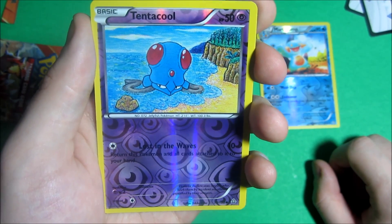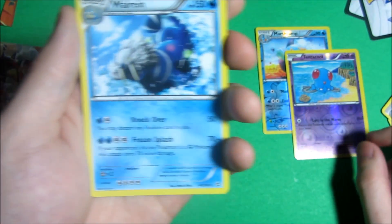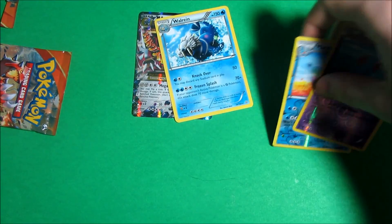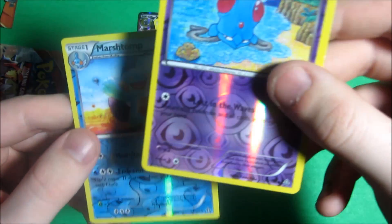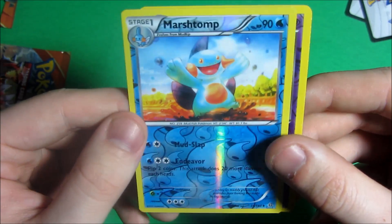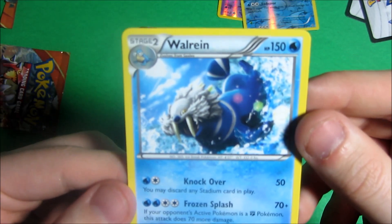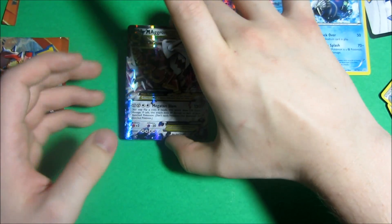Can we pull another EX card? Can we pull a holo? Let's see — last card. A Walrein, rare. So not too bad. If we check out the recap: we got a Tentacool common reverse, as well as an uncommon Marshtomp reverse holo. We got the Walrein rare here.